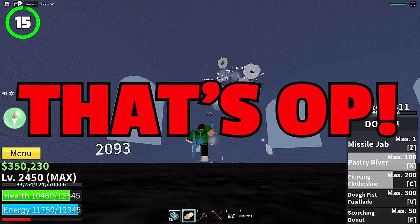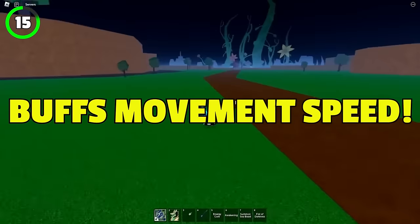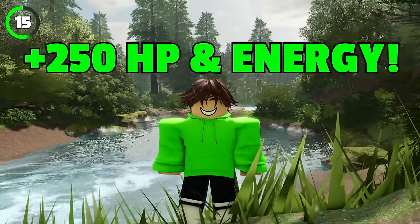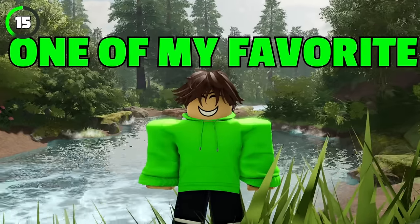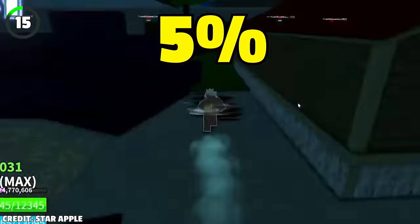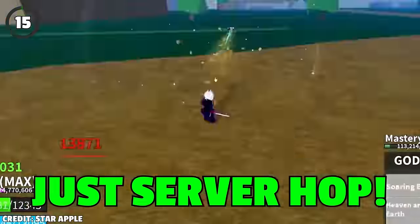Here's another accessory that's OP for leveling up: the Pilot Helmet. It buffs your movement speed by a whopping 130%, speeds up health regeneration by 10%, and bumps up your health and energy by 250. It's one of the best accessories in the entire game. To get it, defeat the Stone boss in Port Town — you have a 5% chance of getting it each time you kill the boss. If you don't get it the first time, just server hop until you do.